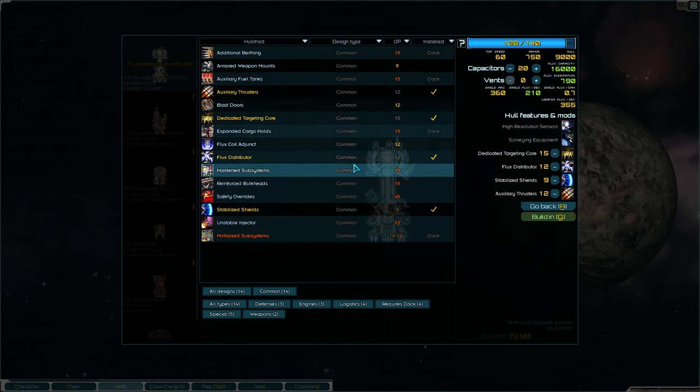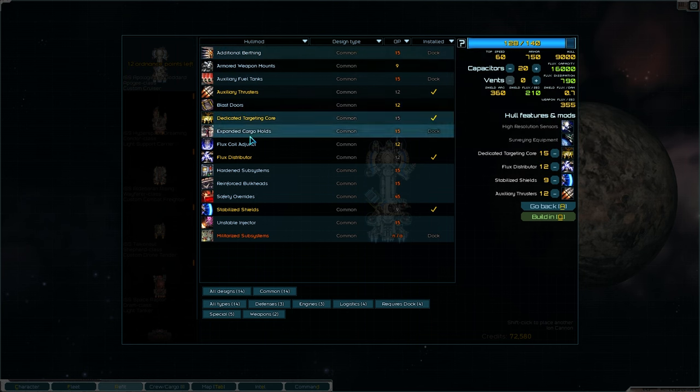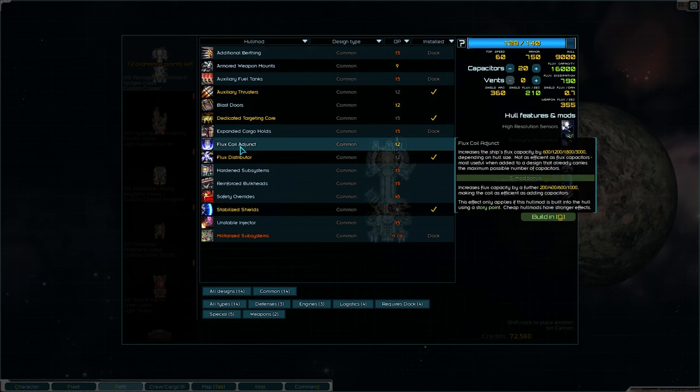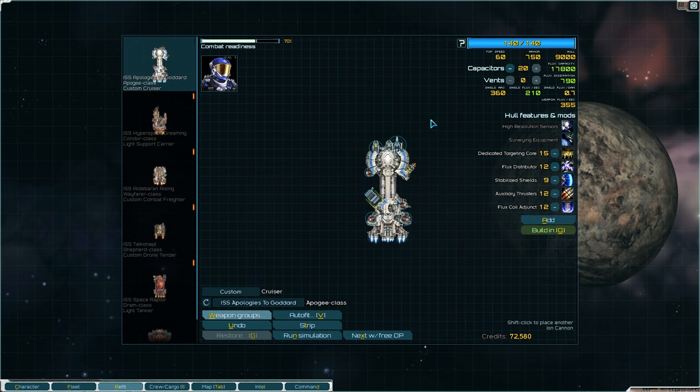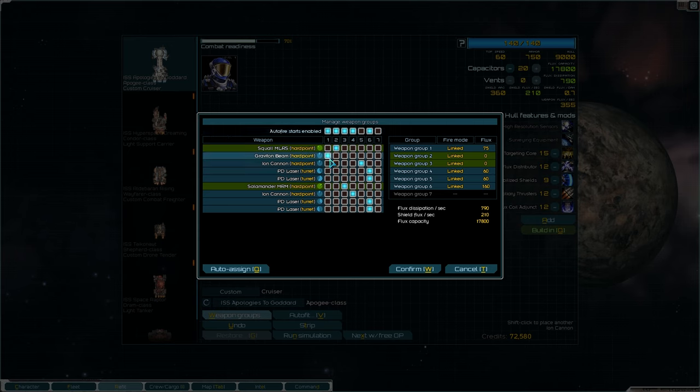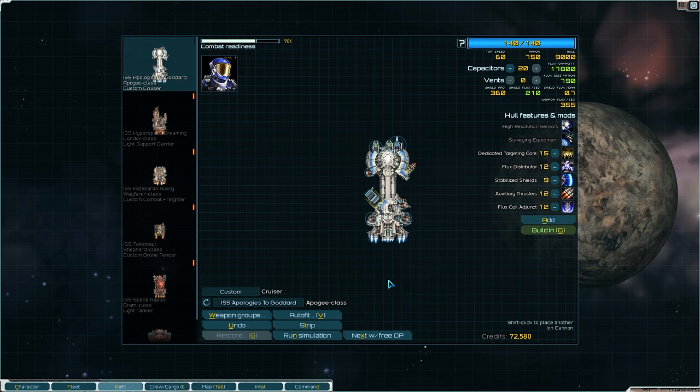Blast door, auxiliary thrusters — yes. Blast doors — no. Flux — increases the ship's flux capacity. May need that. Cool, go back, done. Weapons groups — let's go. Ion cannon, and that needs to be on auto. This ion cannon is on this one, that's fine. Turn that one off. PD lasers are all autos. This one is the squall — let's turn that off auto. Cool.